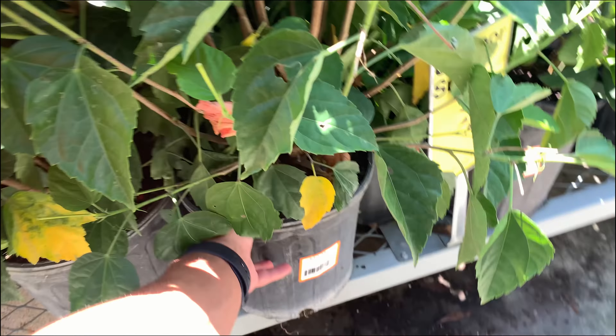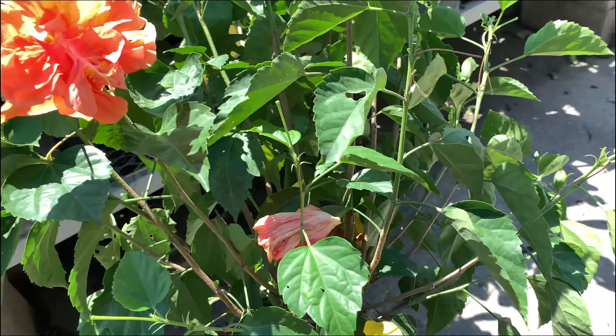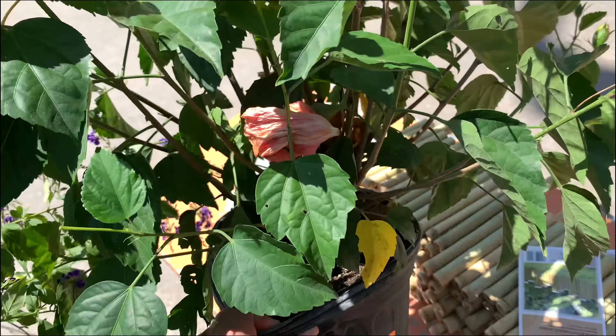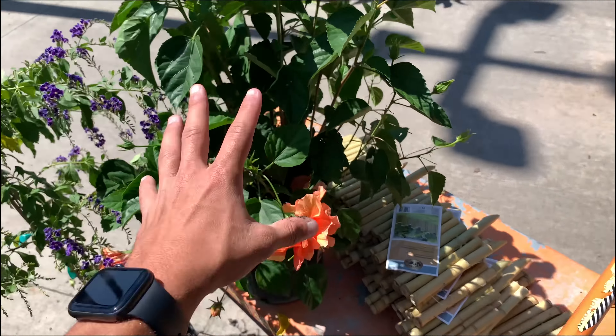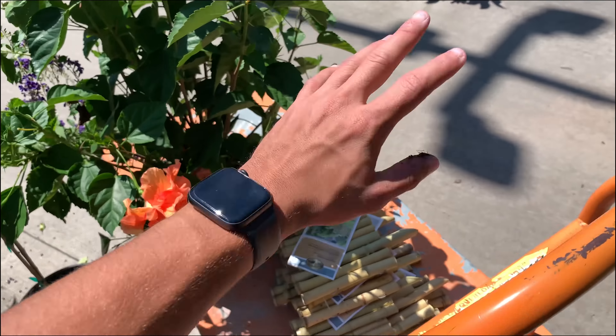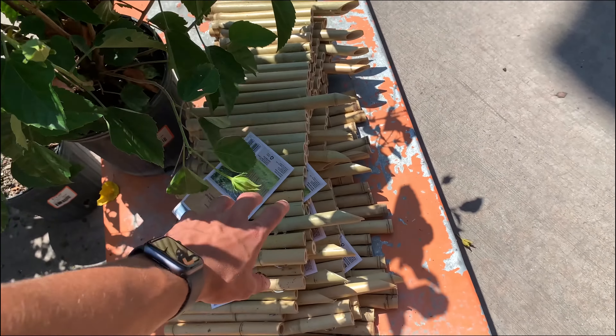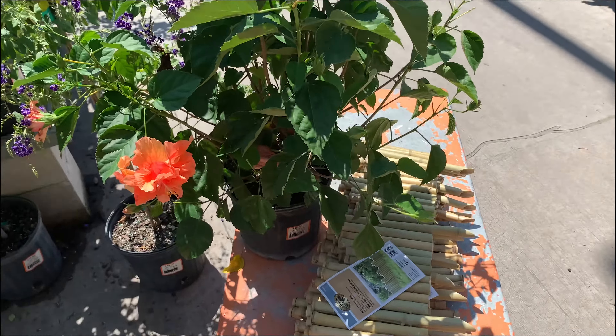We'll pick up one of these big hibiscus plants just for shade for the tortoise. They actually love to eat these flowers, so that will be really good for him. I think that's pretty much all we need because he'll have the grass to eat and feed on. And then for the outside, we got this little bamboo to make a little enclosure for him.